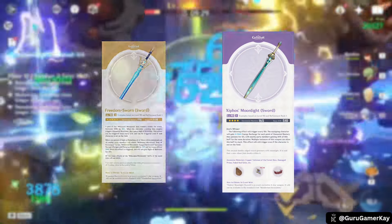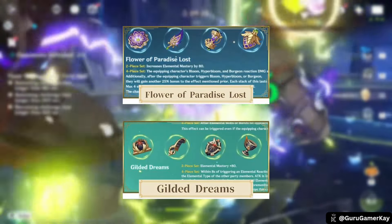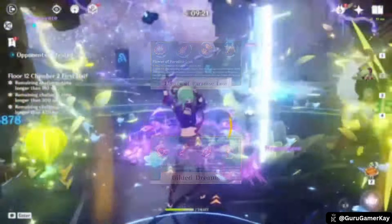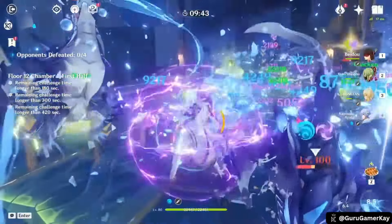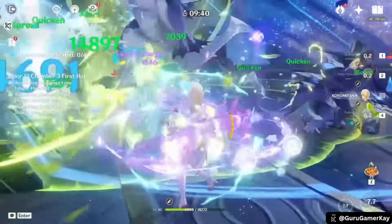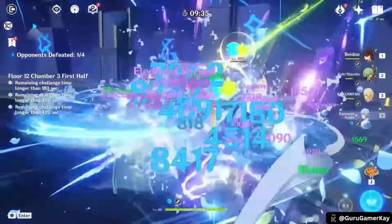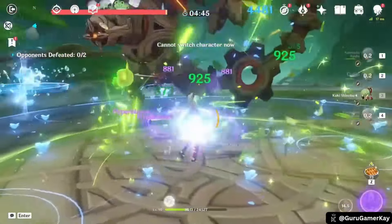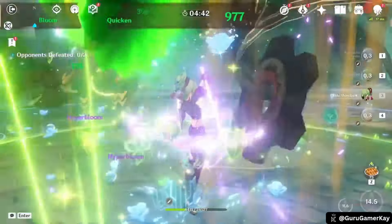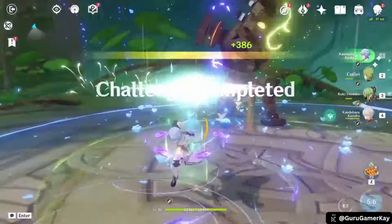The Flower of Paradise Lost artifact set is ideal for maximizing Hyperbloom damage, with Gilded Dreams being a viable alternative. Pairing Kuki with another Electro character triggers aggravate reactions, further enhancing the team's damage output. Energy Recharge is essential for Kuki, especially without constellations, but this requirement is reduced when paired with Raiden Shogun. Her elemental skill provides healing and Electro damage, while her elemental burst deals AoE Electro damage with increased power at low HP. Effective gameplay involves quickly swapping Kuki in to use her elemental skill before switching back to maintain healing and optimize damage output.